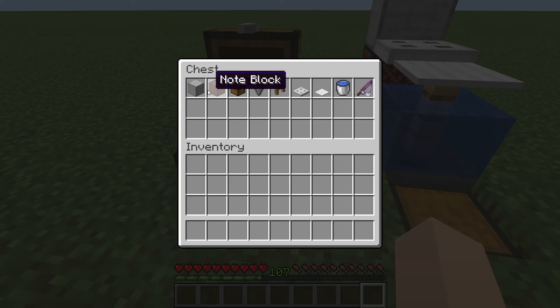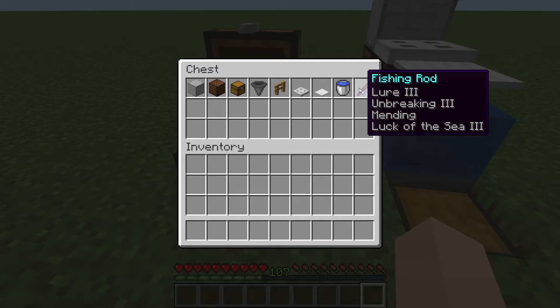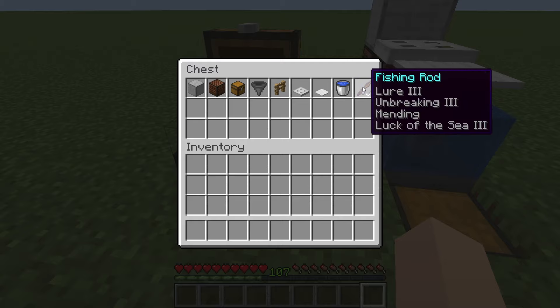To build this farm you will need a full block, a note block, a chest, a hopper, any fence, an iron trap door, a heavy weighted pressure plate, a water bucket, and a fishing rod. The best fishing rod for this farm is Lure 3, Unbreaking 3, Luck of the Sea 3, and Mending.